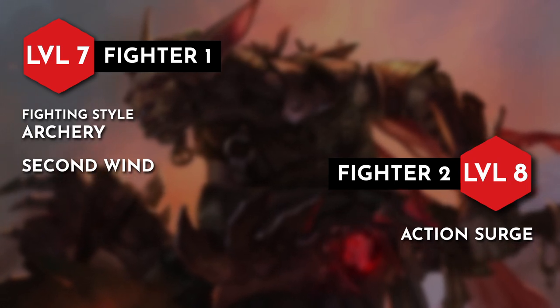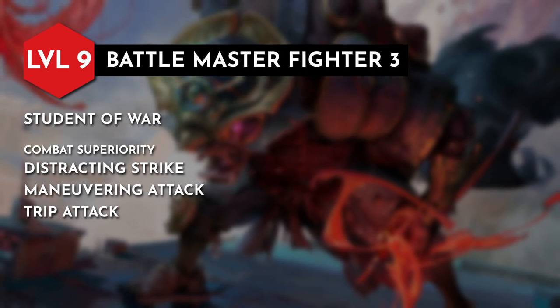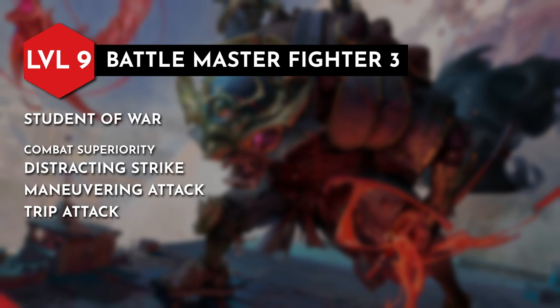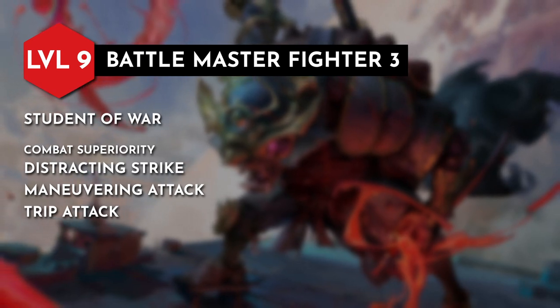When we hit level 7, we are jumping into the Fighter class. We gain all weapon and armor proficiencies we didn't already have and pick up a Fighting Style and Second Wind. For the Fighting Style, I went with Archery to boost our average damage per round and also to reflect our character's preferred method in combat. At level 8, we pick up Action Surge, which will allow us to attack twice on a single turn or get extra spicy and use our help action again, which will trigger Fey Gift. Hitting level 9, we choose a martial archetype and I'm going with Battlemaster to obtain Student of War and Combat Superiority for maneuvers to further grant us tactical options. Combat Superiority lets us choose 3 maneuvers with 4d8 superiority dice: Distracting Strike to give an ally advantage on the next attack on the target, Maneuvering Attack to move allies into or out of combat, and Trip Attack to potentially drop an enemy prone. The great thing about all these options is that they don't use your bonus action and can be used when just taking the attack action.